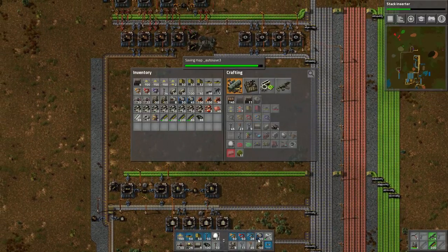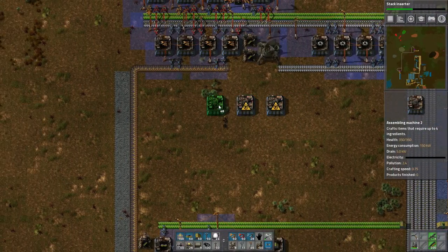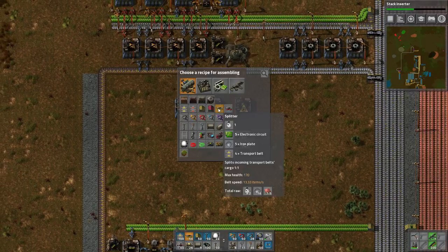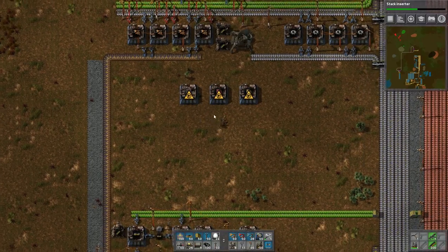I was talking at the end of last episode about the fact that you can have two of the yellow underground belts feeding into one of the fast underground belts, but I think it might just be a lot simpler to have everything be linear, especially since these things have to pick up a ton of gears. I suspect it's not going to be the yellow belt production that's the bottleneck - it's going to be the iron gears.